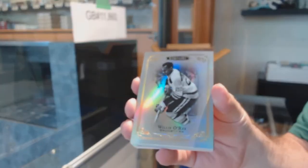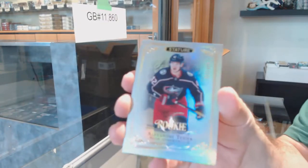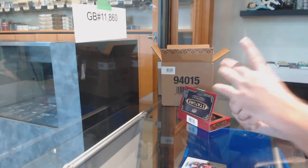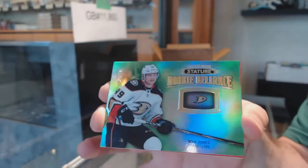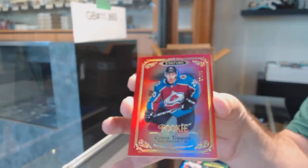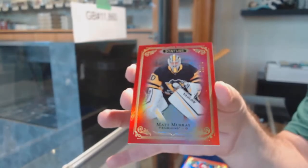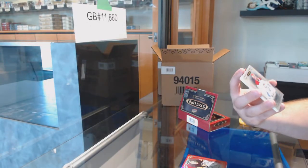Base of Willie O'Ree for the Boston Bruins, base of Tarasenko for the St. Louis Blues, a Columbus Blue Jackets Alexander Texier rookie numbered to 399, a rookie Reliance of Max Jones for the Anaheim Ducks numbered to 99, a red base rookie numbered to 75 Connor Timmons for the Avalanche, and a Matt Murray red parallel to 75 for the Pittsburgh Penguins.